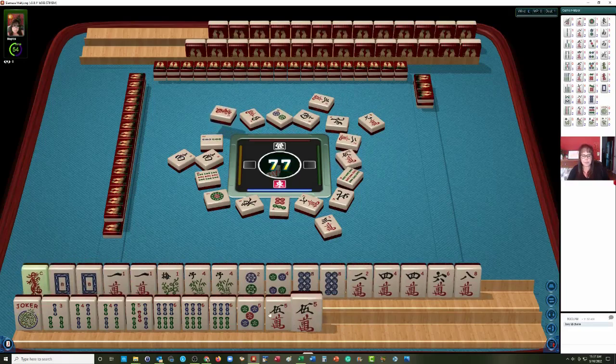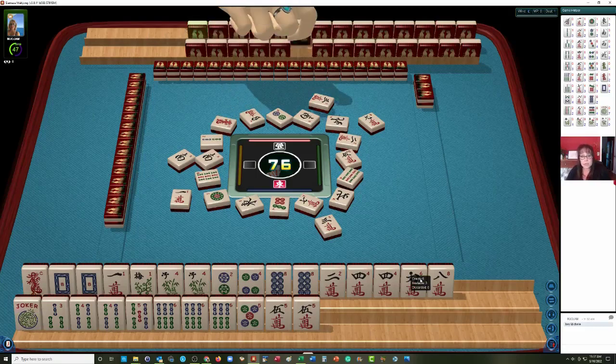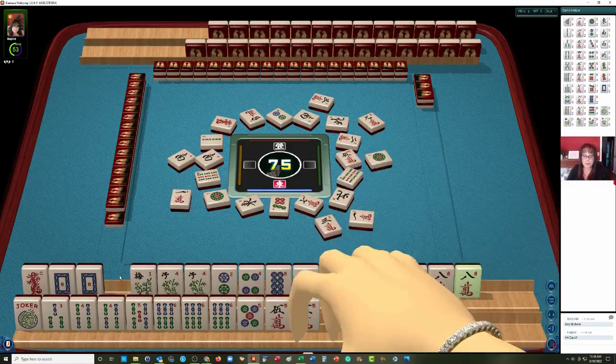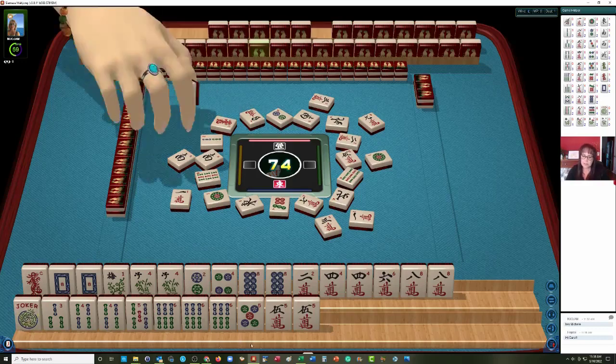Let's keep that dragon for a minute. Let's let the 1 crack go — 1 character. We may not need all those flowers. We don't have to pick a hand yet — we have discards. It's nice if you can go for a big hand like a pure hand or a pair hand, because your opponent is going to be doing that and whoever has the most points wins the game.